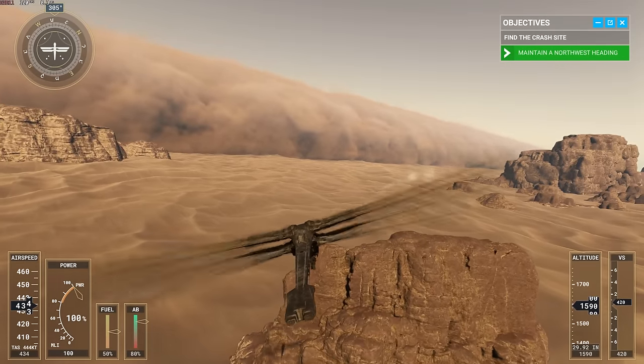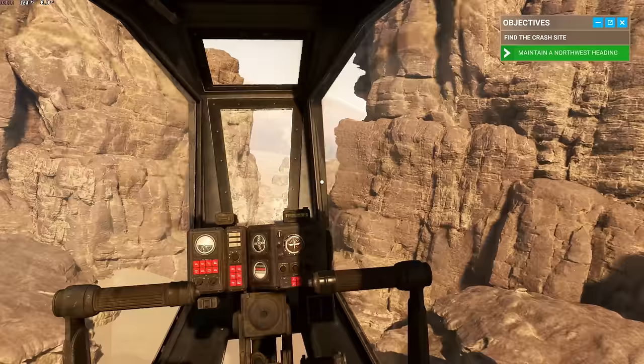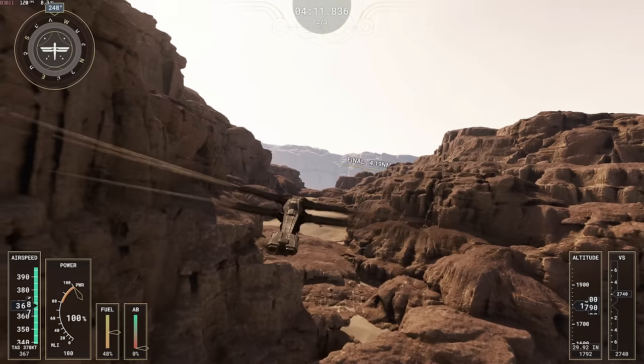This is the first time in Microsoft Flight Simulator you get to fly on a planet other than Earth. Arrakis has been added into Microsoft Flight Simulator as part of the latest free DLC called Dune. Of course, this is based on the movie and includes the iconic aircraft, the Ornithopter.